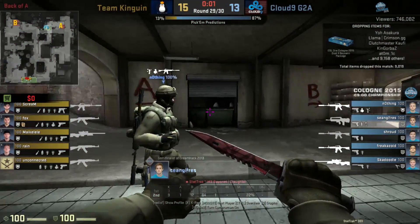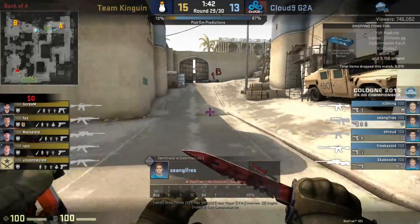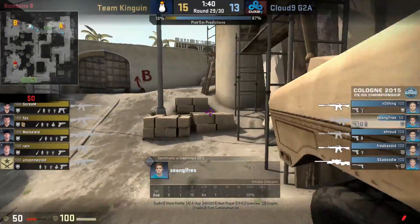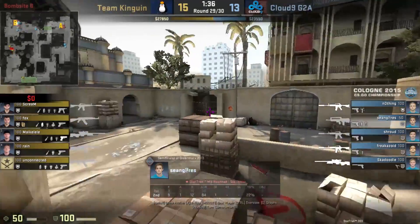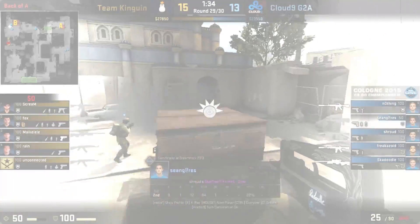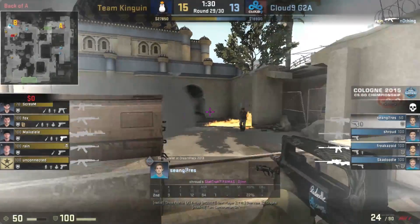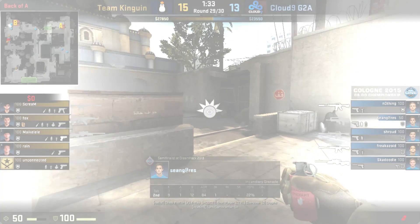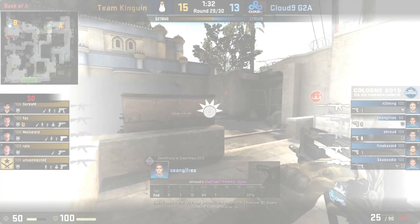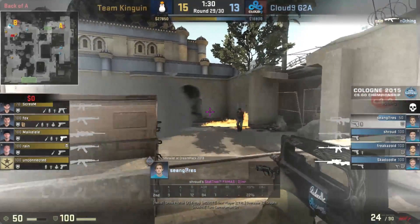Unfortunately both Sean Gares and Nothing had bad spawns to B, and with Sean getting tagged through mid this slowed him down even more. For some reason Sean doesn't put down his smoke or molotov into the B tunnels as he comes through window. Instead he tries to get into the Big Box position as fast as possible and eats the first flash to his face. Whilst being blind he pulls out a molotov to try and stop the push, and in the process gets blinded again by the three consecutive flashes at fence. By the time he is able to see, he makes a wide peek and loses a duel to Scream.